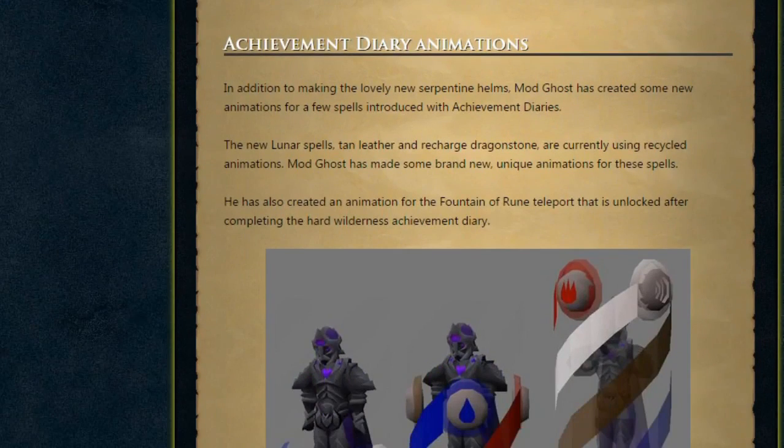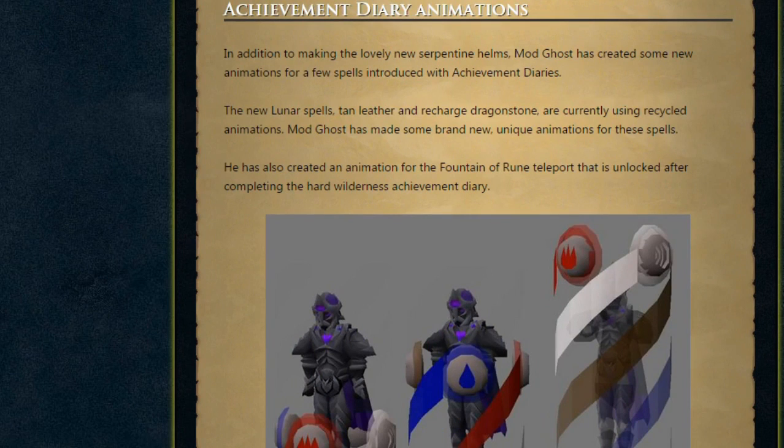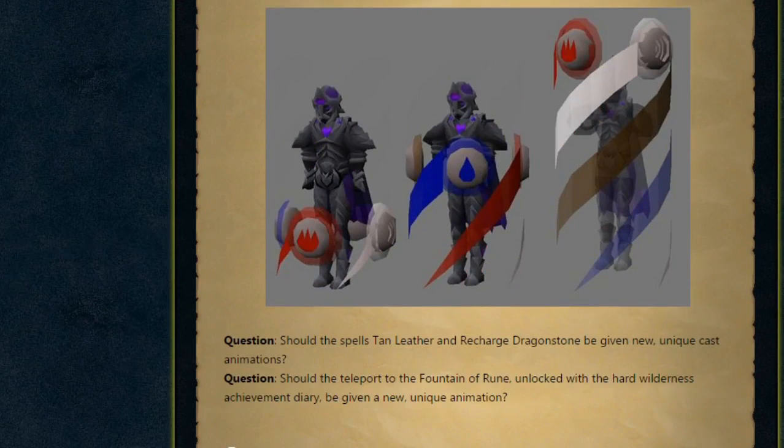Next, Achievement Diary Animations. In addition to the new Serpentine Helms, Mod Ghost has created new animations for a few spells introduced with Achievement Diaries. The new Luminate Spells, Tan Leather, and Recharge Dragonstone are currently using recycled animations. Mod Ghost made brand new, unique animations for these spells, and also created an animation for the Fountain of Rune Teleport unlocked after completing the Hard Wilderness Achievement Diary. The poll question will be: should Tan Leather and Recharge Dragonstone be given new unique cast animations, and should the Fountain of Rune teleport be given a new unique animation? I quite like that idea — Old School has a lot of recycled animations, mostly because they didn't have an artist for a long time. Personally, I'd love to see rooftop agility courses get their own unique animations too.